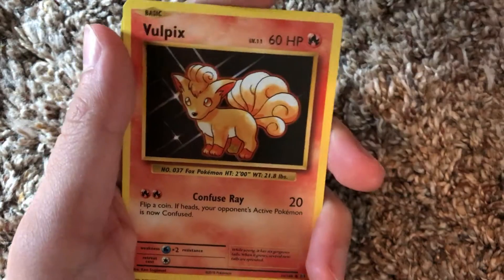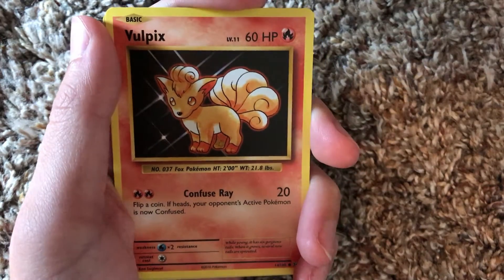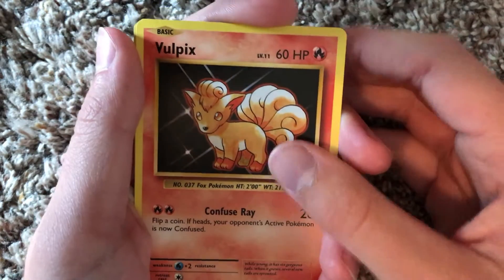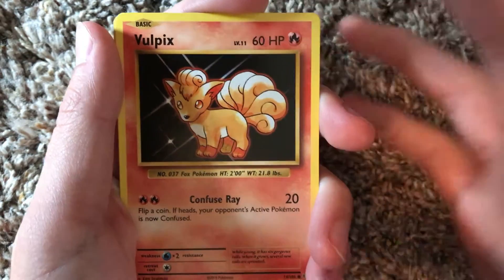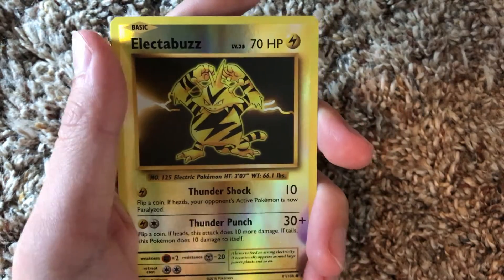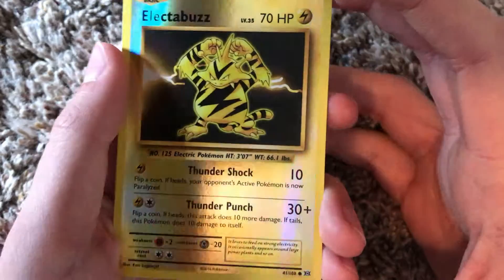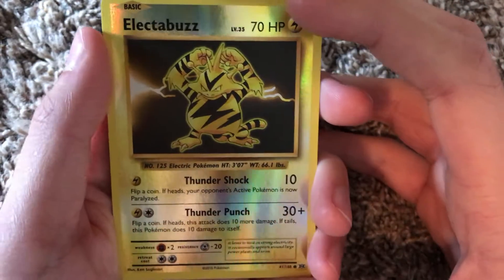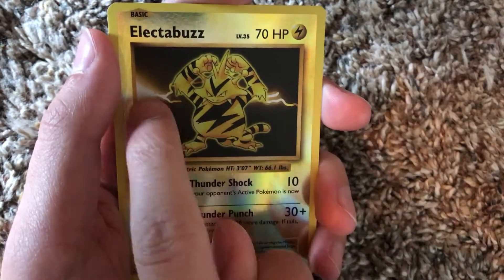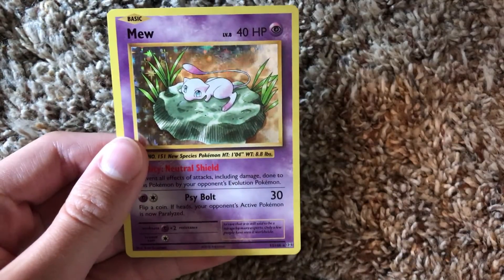You kind of just saw a little bit of the reverse holo there - my bad. We have the Vulpix - I think I got that one last time as well. Since these are really just remakes of the first edition packs, there's not as big a variety of cards. But we have a reverse holo Electabuzz! I don't have that - yo, that looks awesome, man. Look at that reflection - it looks so good. It's like a simple dark background and then you got what looks like lightning going through the back.